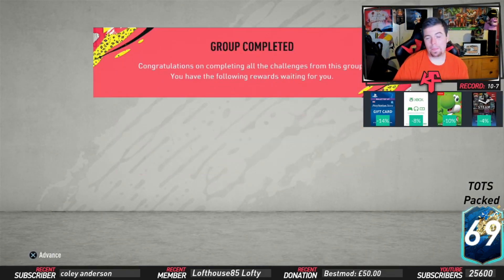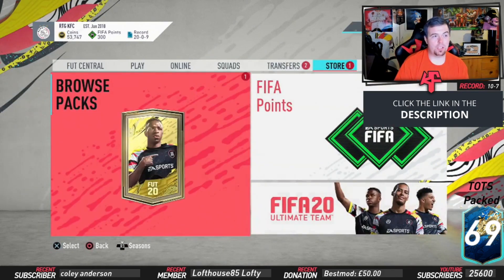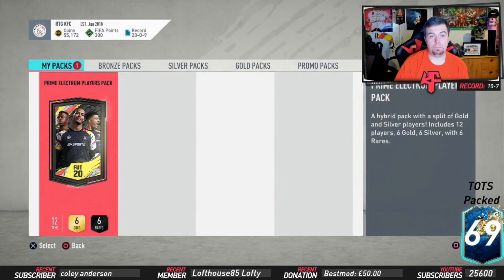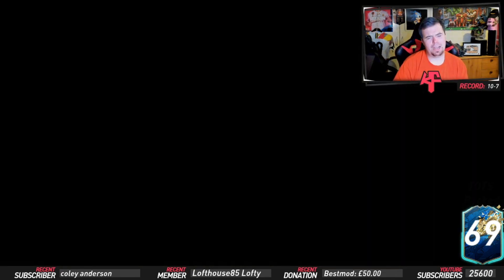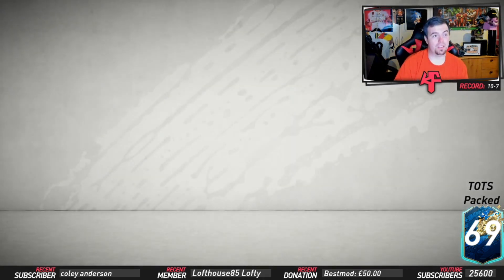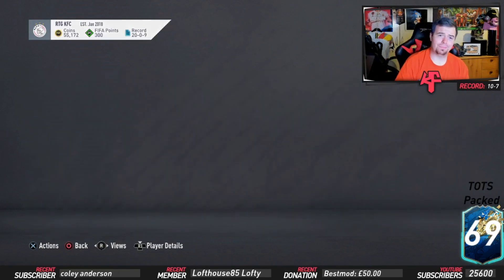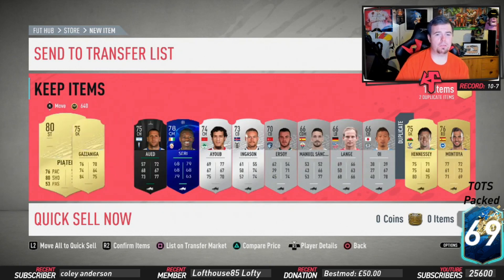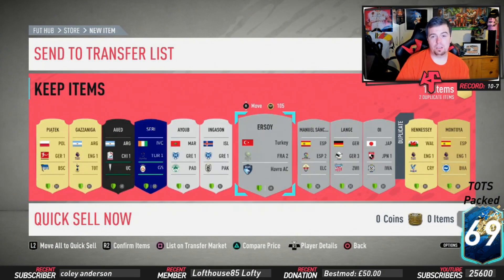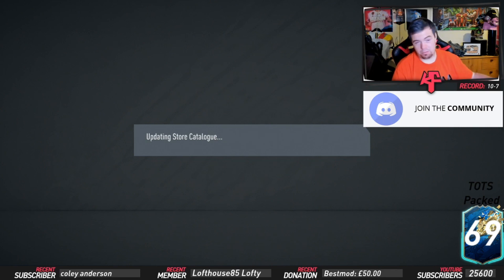UCL SBCs are just always ridiculously overpriced, which is why I don't normally rush to do these. I'm running a bit late on this one — busy streaming and doing other things. Looking at the pack result, got nothing out of it, which is not surprising. We got Piotek, Gazaniga — worth nothing. Piotek's not worth anything, Siri might be worth a little bit but not loads. Greek, French League 2, Spanish League 2, German League — it's worth nothing.